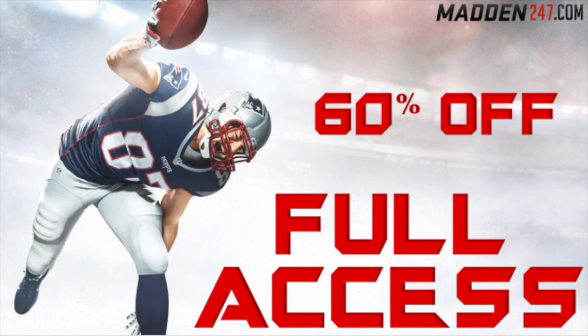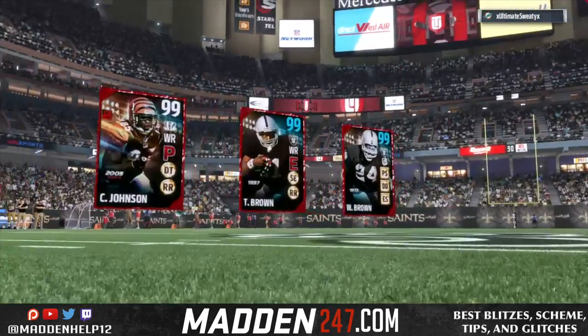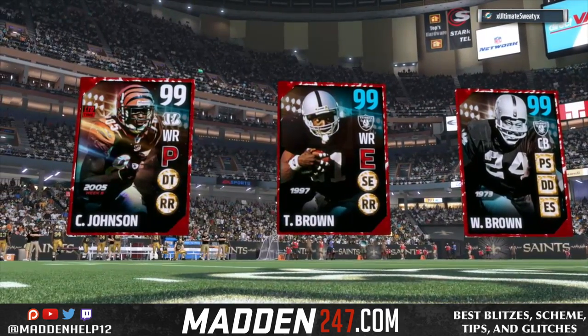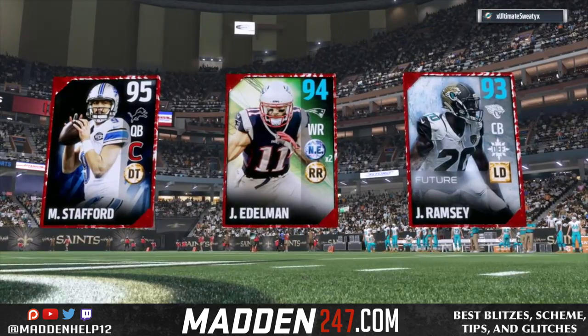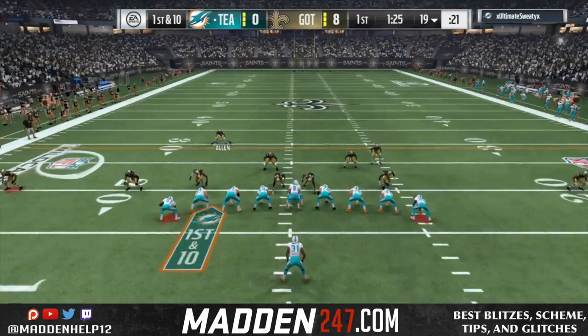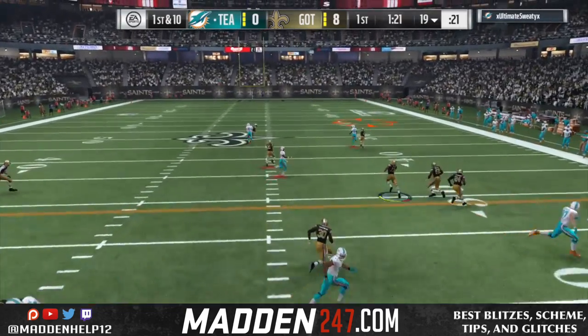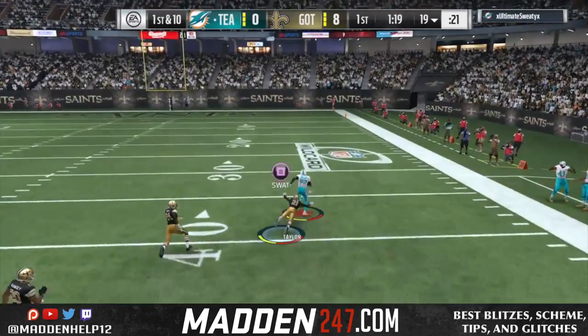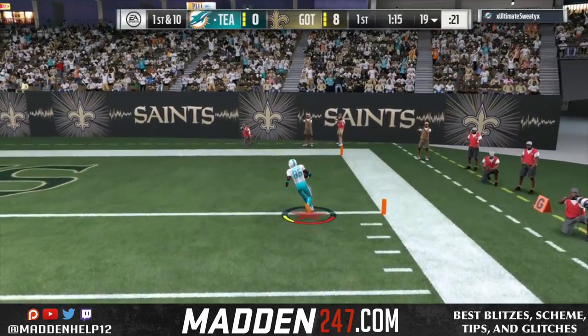What's up guys, we're back with some gameplay from the previous video. Once again, it's the 99 overall team — ultimate sweaty — and it's going to be the defensive side of the ball gameplay. You see he's going to be running jumbo heavy, which I'm actually okay with because I know what people like to do. He hits us with the 99 overall Chad Johnson, who has 99 route running.